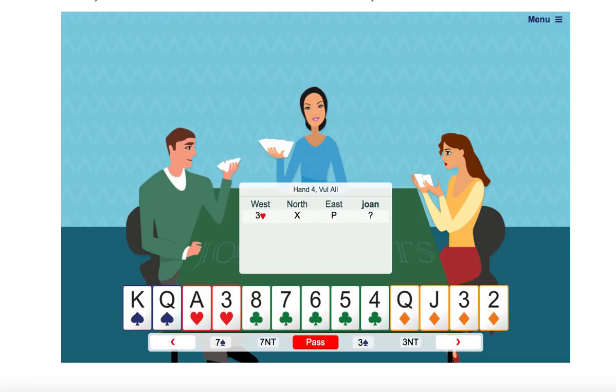Hi, welcome to the February Challenge Hand. It's Joan here. Matt Smith, a young Australian champion, gave me this hand. It's a play hand and it's rather important the way you think about which cards to play when.